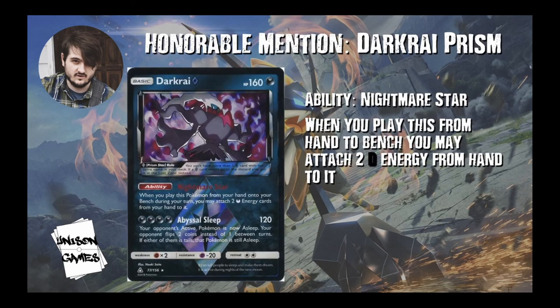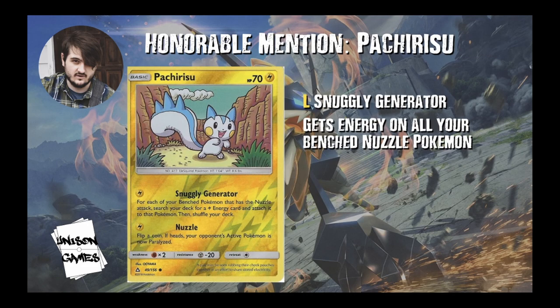Another honorable mention is Dark Rye Prism. The reason this didn't make the list is because it's really only good in Dark Box, due to its ability Nightmare Star: when you play this from hand to your bench, you may attach two darkness energy from your hand to it — very good energy acceleration, but only good for Dark Box. Also, my most personally missed card from Ultra Prism is Pachirisu. I love the Nuzzle deck. We're losing Snuggly Generator, one of the engines of the deck — basically for one lightning energy, you get to put energy on all your bench Pokemon that have the attack called Nuzzle.